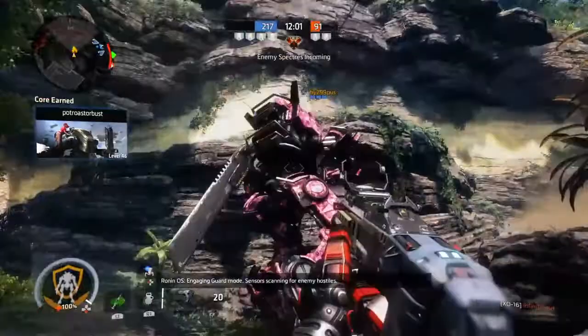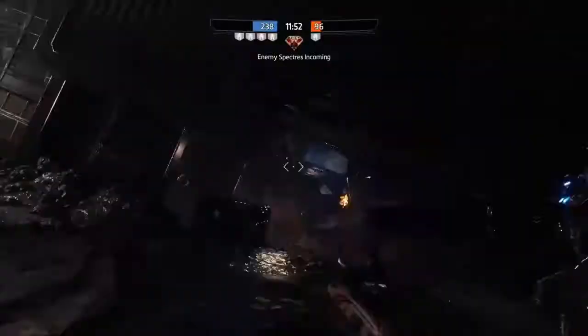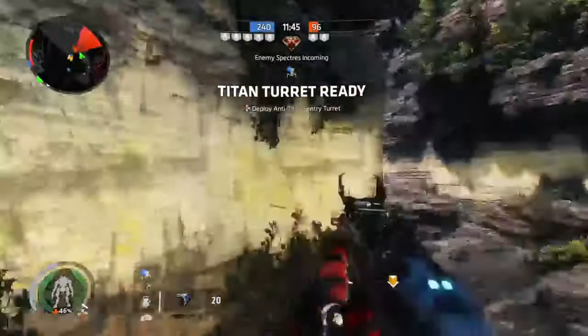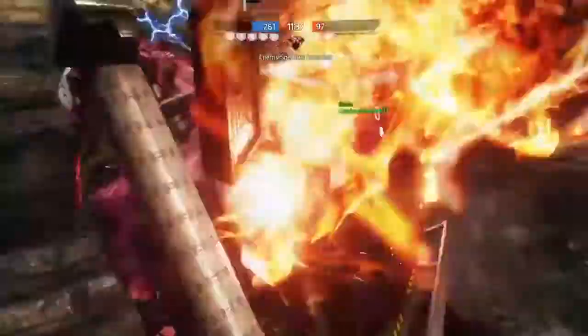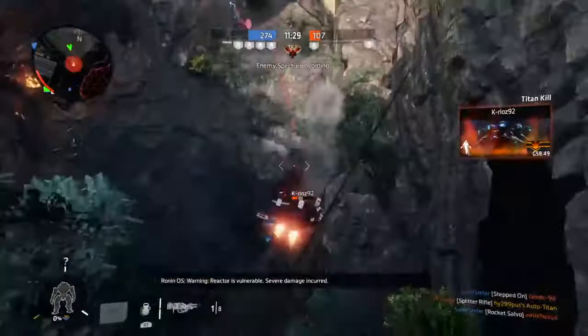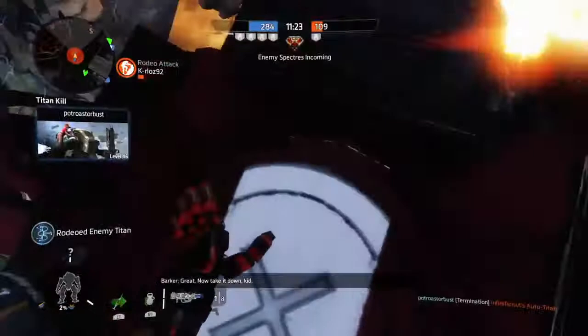I am sneaky man. You stole my kill! I'm incredibly - of course, I was on him when you rodeoed him. I was fighting him before you even doomed him. That's sort of your fault - I couldn't do anything, there's someone on me. What does that have to do with the fight? I had to fall back so I didn't die.